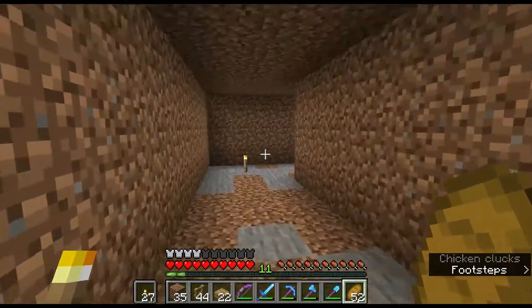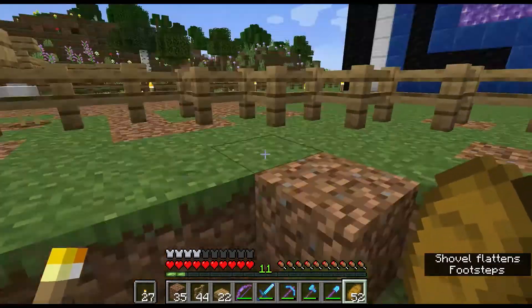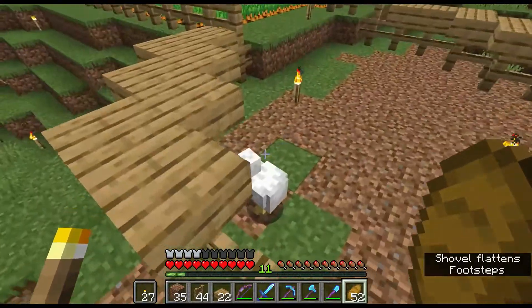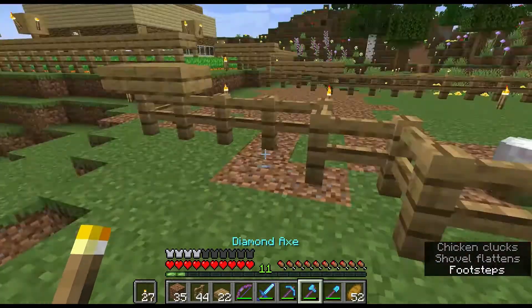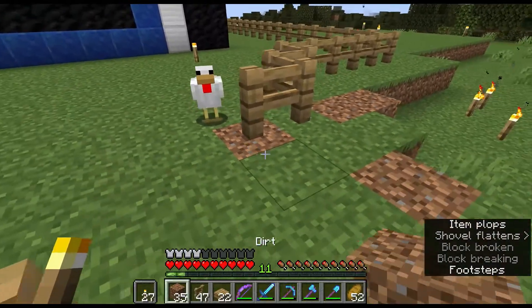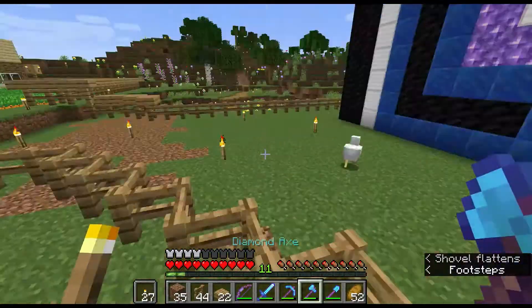We just had to make a walkway go here. We should probably add stairs. The only problem is I'm not sure how we're going to be getting in yet — this chicken is wondering the same thing. I might just make a gate somewhere, but I feel like it should be like a secret tunnel somewhere. I'm not really sure yet.